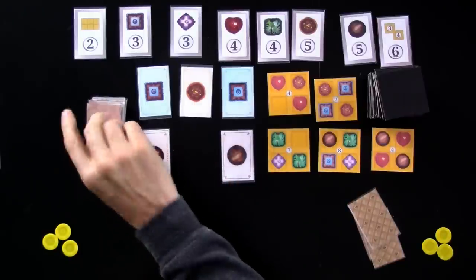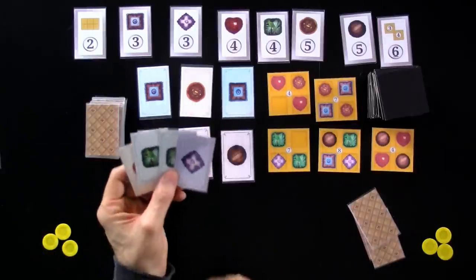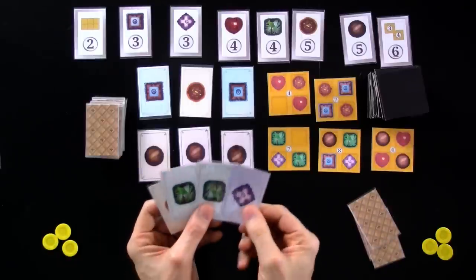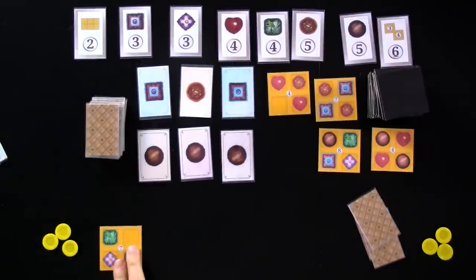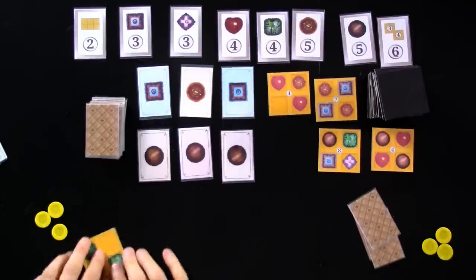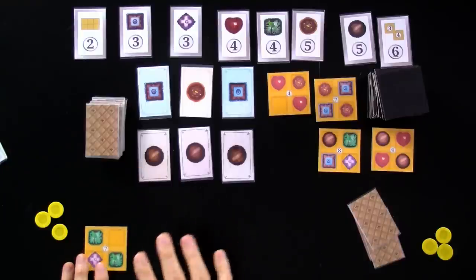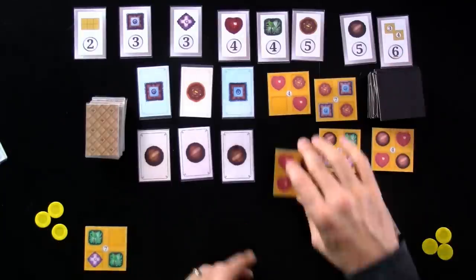And now for my second action — oh, there's a lot of milk chocolate — I could get some more and build my hand up, but I've got the set I need. So my second action, I'm going to start making my sampler. There's the violet and the two mints. They get discarded and I take this tile and add it to my sampler box. This is the first one I've grabbed, so I just put it here any way I want — I can rotate it any way I want. This game is basically a race. Once somebody has made a two by three or three by two sampler box, that triggers the end of the game. And my turn is over.